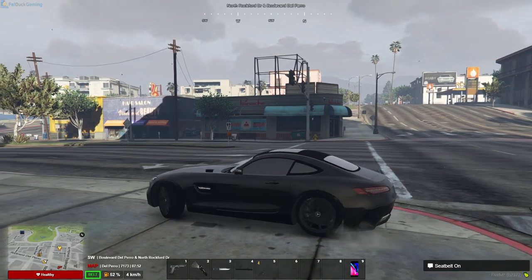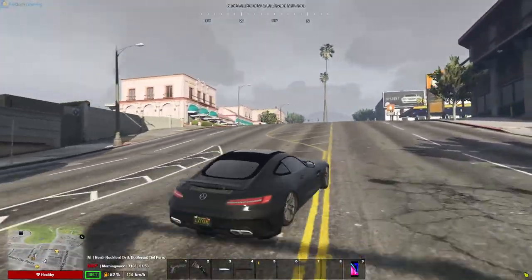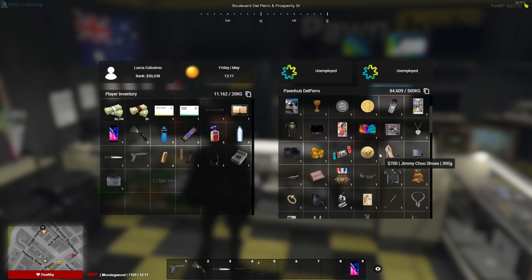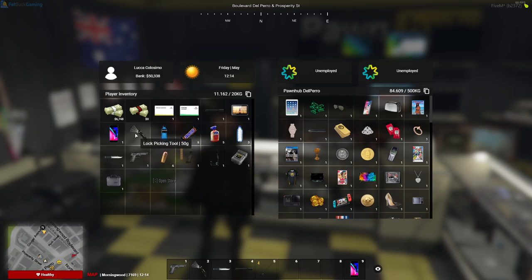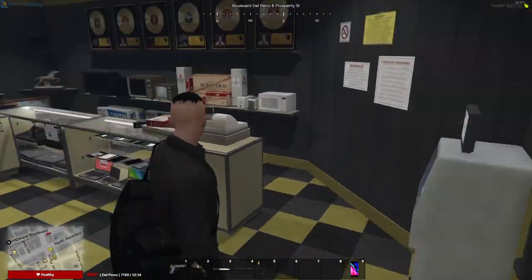Now before, you used to be able to see on the map where you could rob. Now you've just got to go around the areas and find out for yourself. From one house you can get a lot of money — a couple of bitcoin, this sort of stuff. And that's why you want to get stuff for the pawn shop, because that's where all the money is.